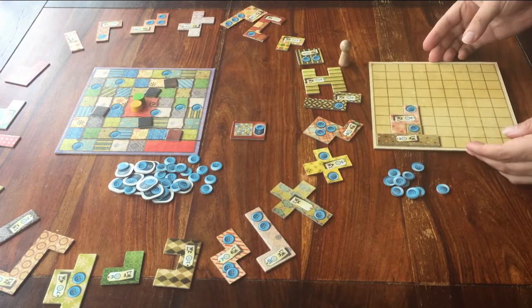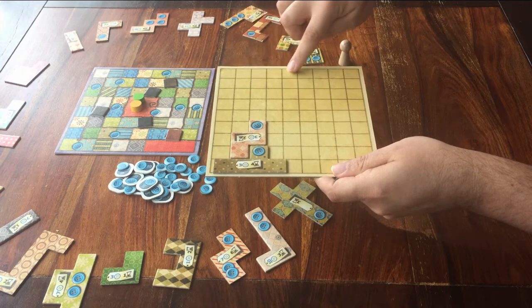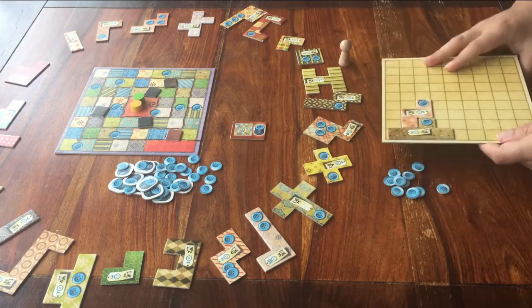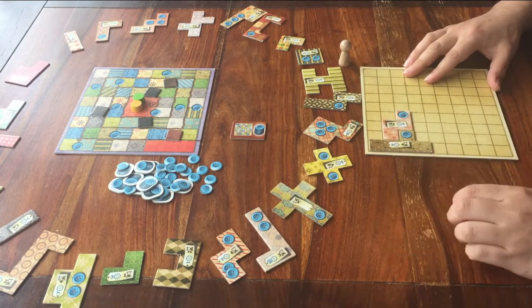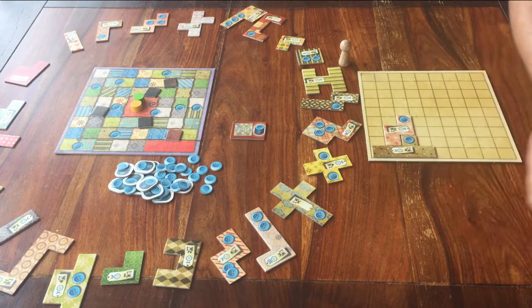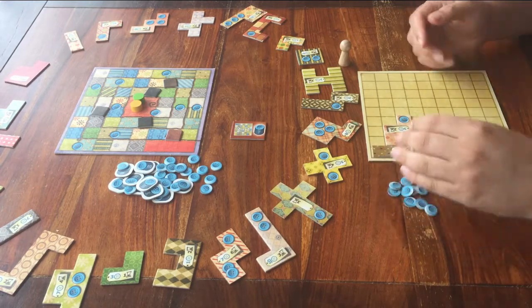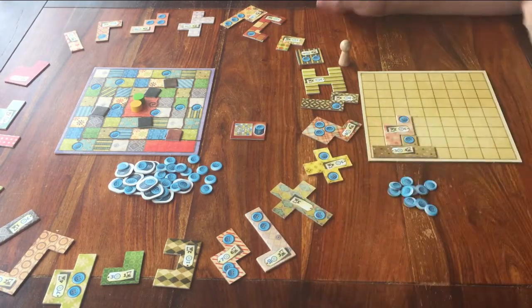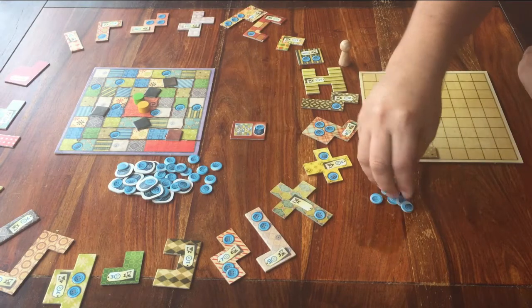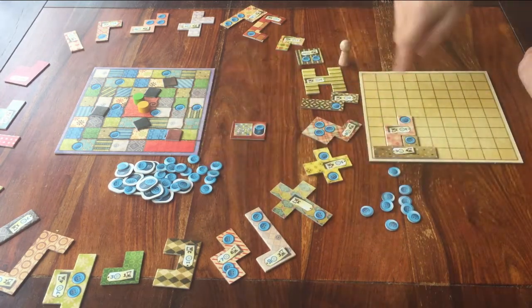Then you must count all the empty spaces on your board — how many squares did you not cover up with one of the pieces? You get two minus points for each empty space, and you pay those buttons back to the bank. After this, whoever has the most buttons left wins the game. If you played this game for the first time, you will probably have less than zero buttons left — it happened to me and basically everyone I know. Still, whoever has the best score wins. So, a recap: you keep playing until you are both in the middle, then you have all your buttons, and you pay back two buttons for every empty space on your own player board. Whoever has the best score wins.